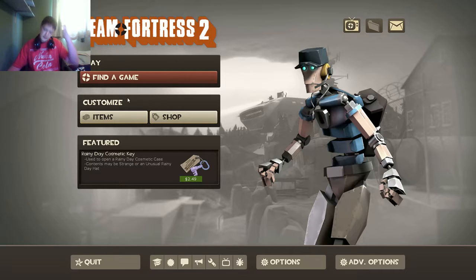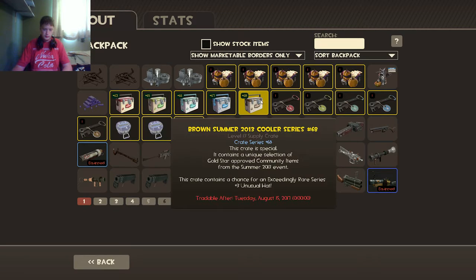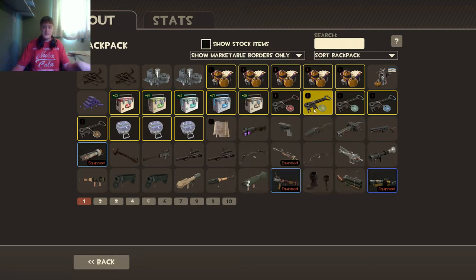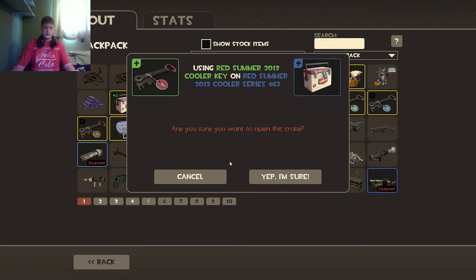Alright, you all have read the video title, probably, so let's get right into it. Today I'm doing a very small video, but it's gonna be hopefully good for me. I'm gonna unlock five Summer 2013 cooler crates. Even though it's really old now, I really want to see what's in them, and I had some extra money, so let's just go ahead and do this. Let's hope to get some Unusuals or something — that would be great.